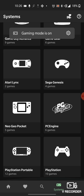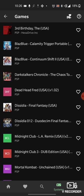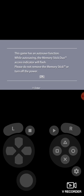And if you don't think it works, here's Lemuroid — say I want to play PlayStation Portable, which is pretty hard to emulate on most games. Let's say I want to play this game.